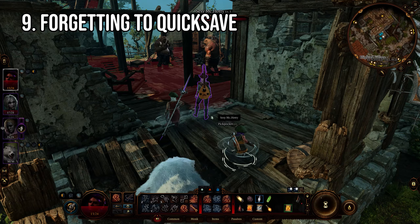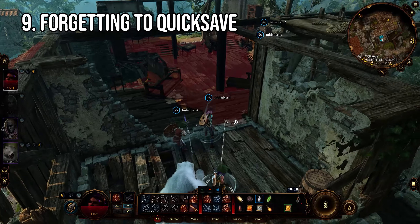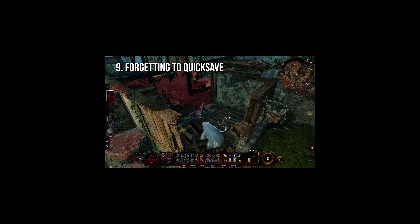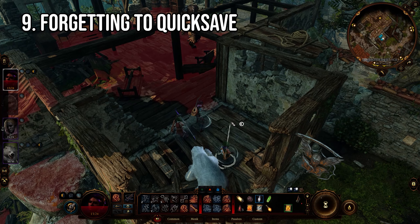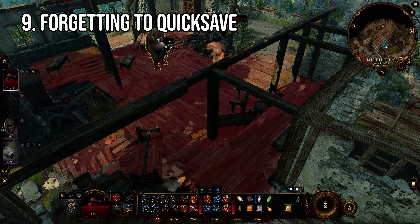Number nine: not quick saving like mad. I feel like this one has been said at least a thousand times, but one more time for the people in the back who still haven't heard it enough — quick save like the F5 key owes you money. Seriously, outside of eating data storage there is no downside to quick saving before literally everything. About to enter a potentially important conversation? Quick save. Just entered a big fight? Quick save.